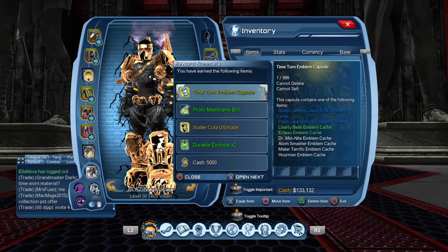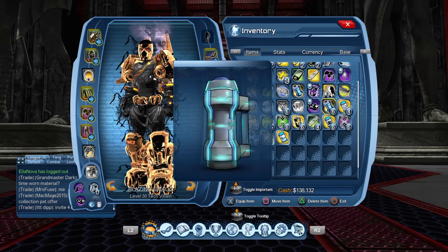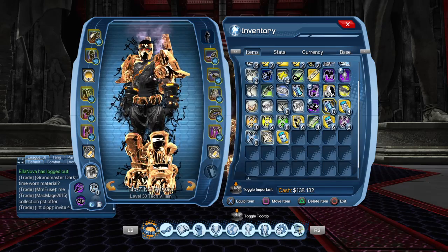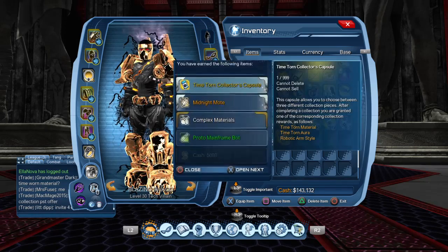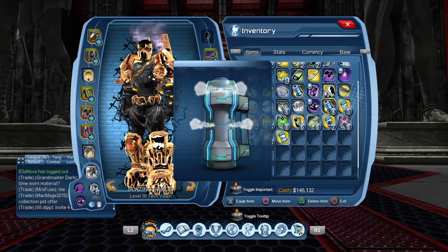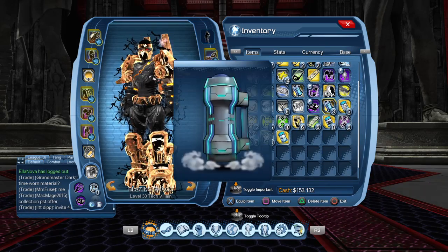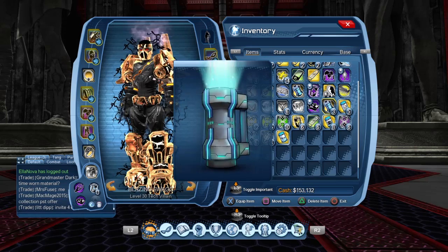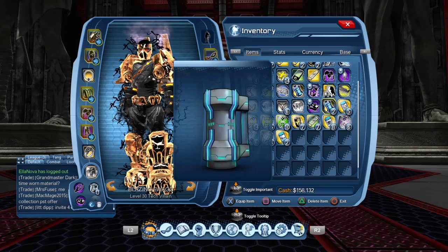A time torn emblem, okay. Got some more gear. Another collector's capsule, another collector's capsule, and another gear. Another collector's capsule — I like these collector's capsules! If I get something really rare I'm gonna be so happy.